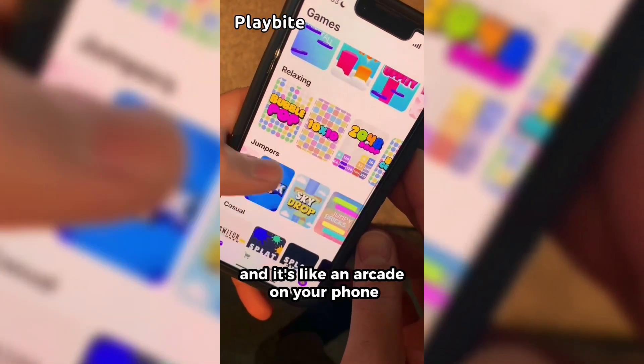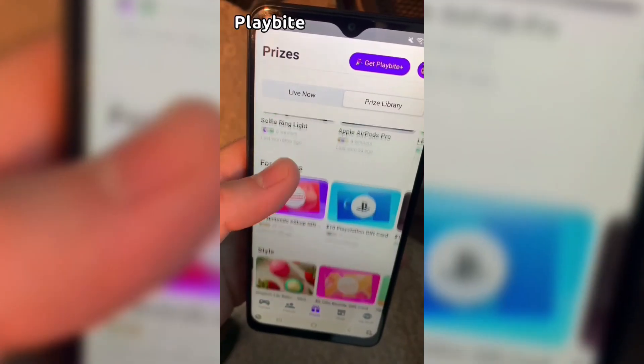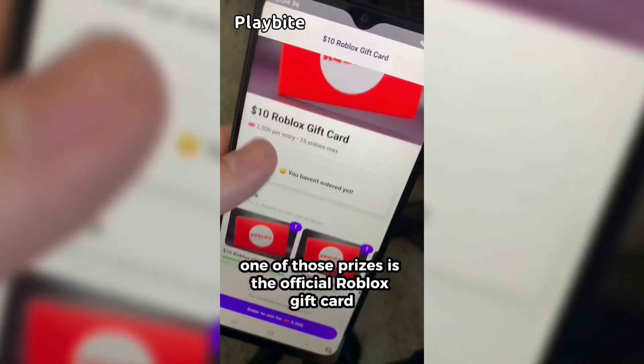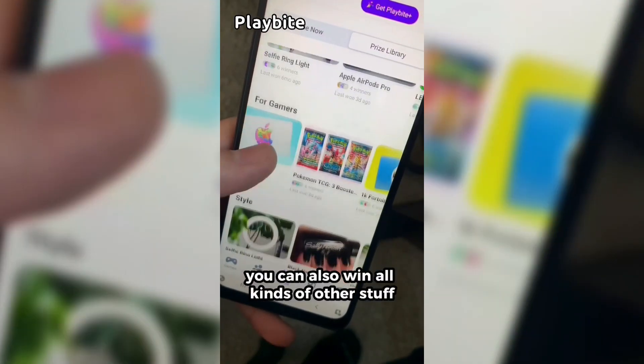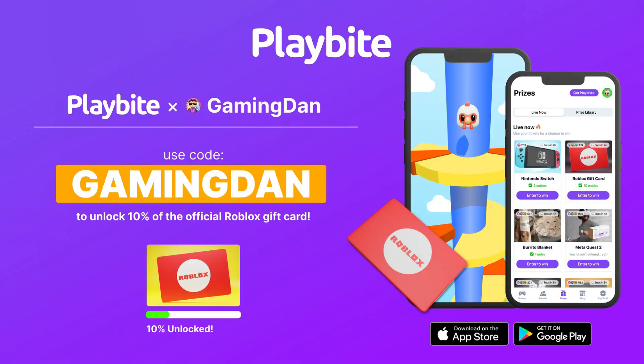But if you are ever in need of Robux, go ahead and download this app called Playbite. It's like an arcade on your phone — you guys can play fun games in a single app and win prizes for playing these games. One of those prizes is the official Roblox gift card. You can also win all kinds of other stuff from electronics to snacks to cool fidget toys. Go and download Playbite today linked down below and also use code GAMINGDAN. By doing so, you'll be 10% of the way there to earning your first $10 Roblox gift card.